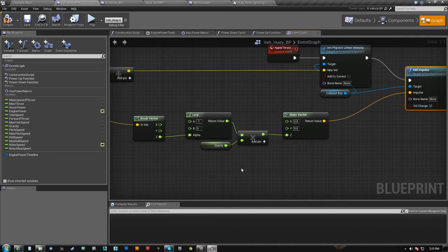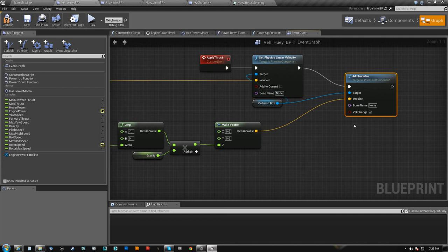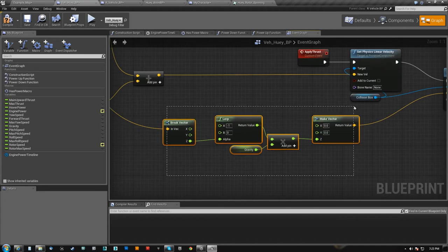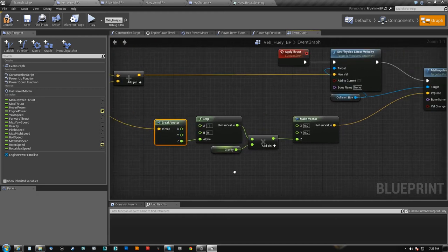So if I'm tilted partially to the side, I'm going to be like negative 0.1 or 0.2 or something — I'm going to be adding about 150 or so units of negative Z impulse. So that's how I did the 'tilt too far, your ass crashes' mechanic. It's all right here.